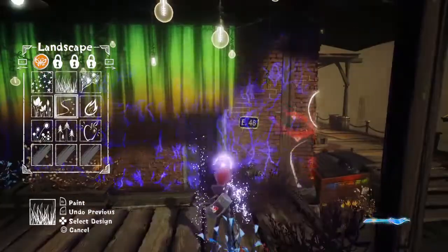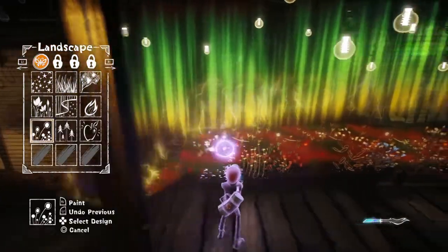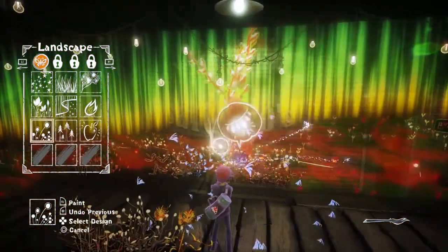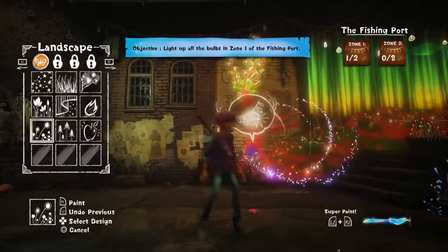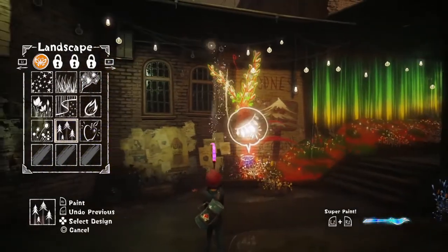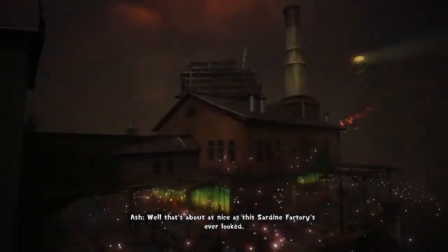Wait, what do you need? I kept using this. Maybe I want to do this as well. I'm out of super paint again. Oh, there are more lights here. Perhaps I want to get more trees here. One out of two complete! Look at the walls — they're really nicely painted. Well, that's about as nice as this sardine factory's ever looked.